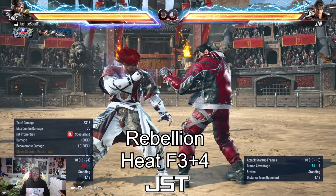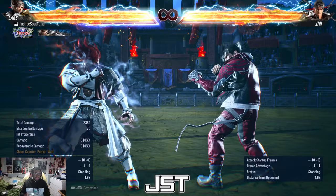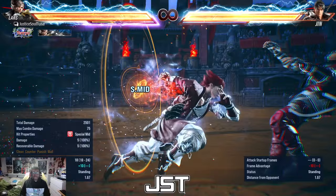On hit it's plus 10, which is huge. The importance of Rebellion cannot be understated — from Rebellion you get a Sen mixup. You get Sen 1 and Sen 2. If they mash anything at plus 5 to plus 8, they're getting counter hit. He's mashing jab — a 10-frame move — and he got hit by Sen 2 or Sen 1. Anything they do will get hit because I'm plus 5 to plus 10.